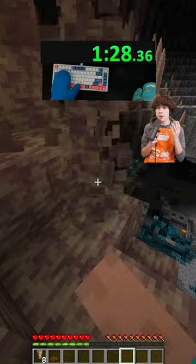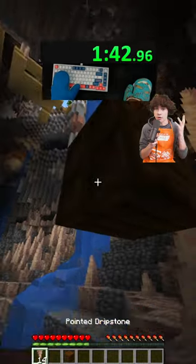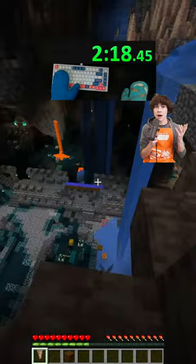I swam up this water stream and broke a bunch of dripstone. I set up this trapdoor to drop the dripstone down on the warden, and after 14 drops, the warden died.